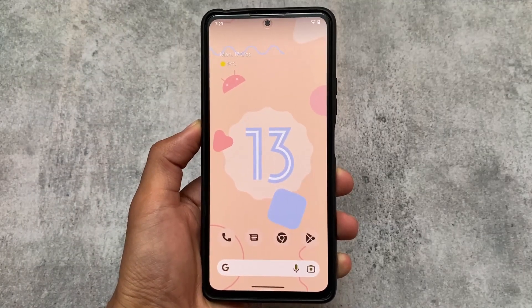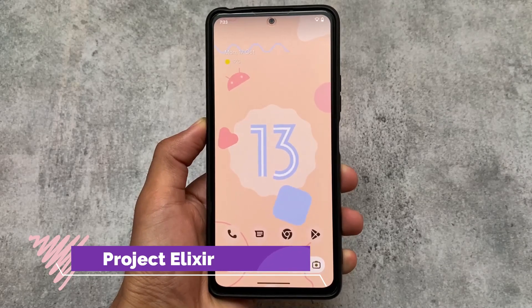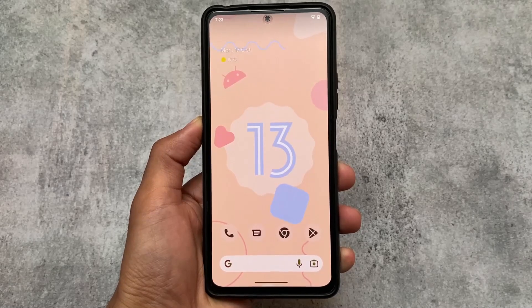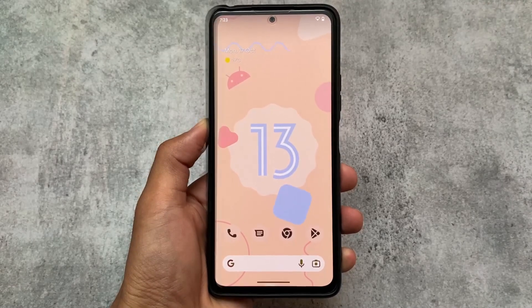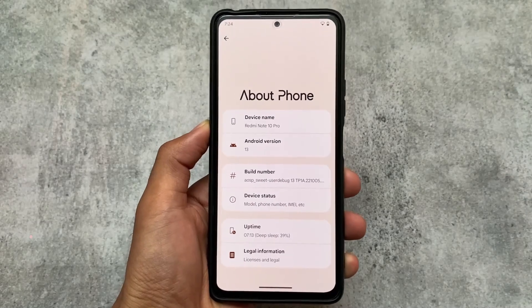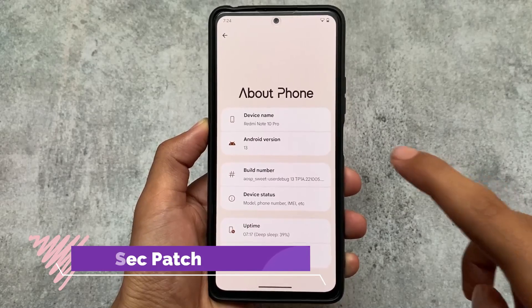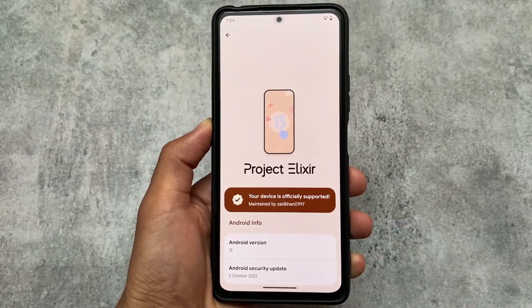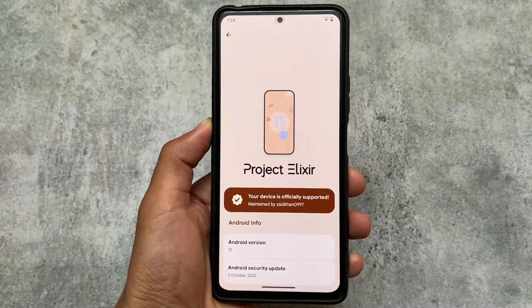Project Elixir latest version 3.2, which is based on Android 13, is now out and available for a lot of devices. If your device has the official version, go ahead and install it. I'll talk about all the new things included in this version. The first one is the security patch — this update brings the October security patch, which is quite good, along with Android 13.